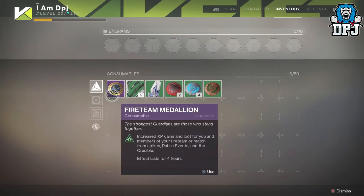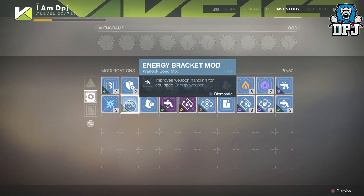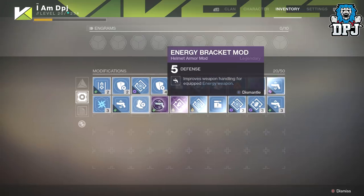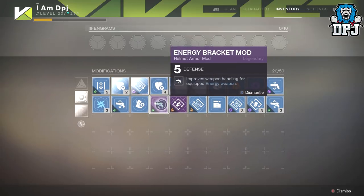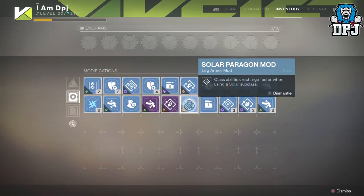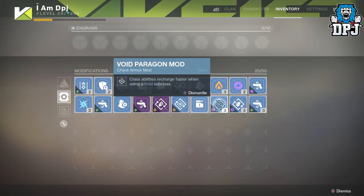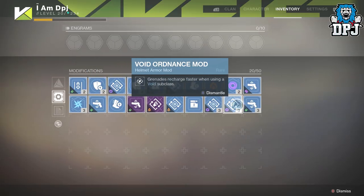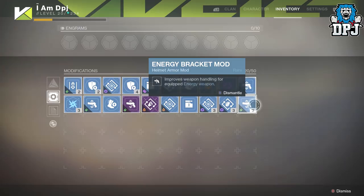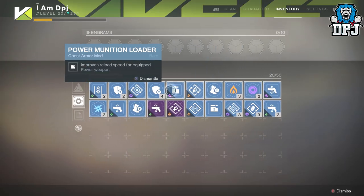I got mods - let's have a little look. Energy Bracket Mod, Acceleration Mod, Energy Bracket Mod which gives five defense - not bad. Solar Impact Mod, Solar Peregrine Mod, Kinetic Munition Mod, Void Paragon Mod, Void Ordinance Mod, Energy Bracket Mod, and a Power Bracket Mod. I've got loads of these.